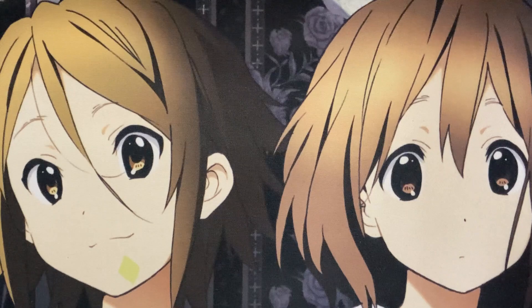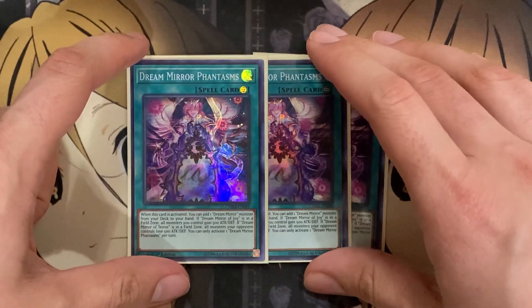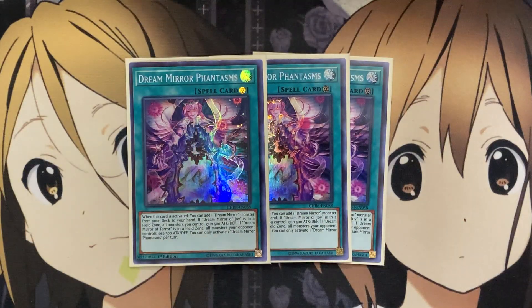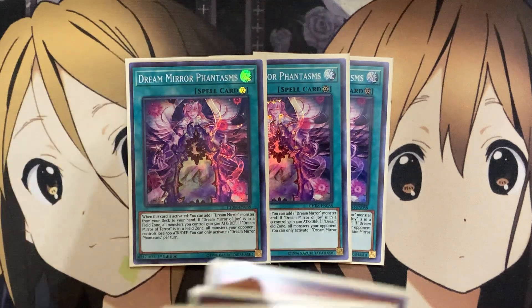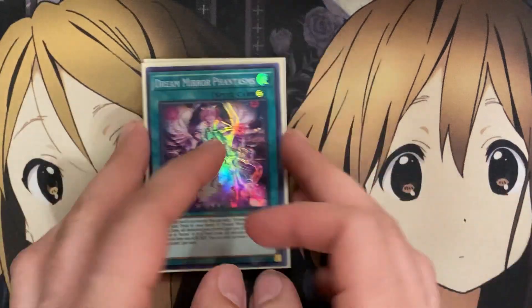I also run three Dream Mirror Phantasms as a continuous spell. When this card is activated, you can add one Dream Mirror monster from your deck to your hand. If Dream Mirror of Joy is in the field zone, all monsters you control gain 500 attack and defense. If Dream Mirror of Terror is in the field zone, all monsters your opponent controls lose 500 attack and defense. These effects stack depending on what you have on the field if you activate multiple Phantasms. Definitely a three-of for that easy search power.